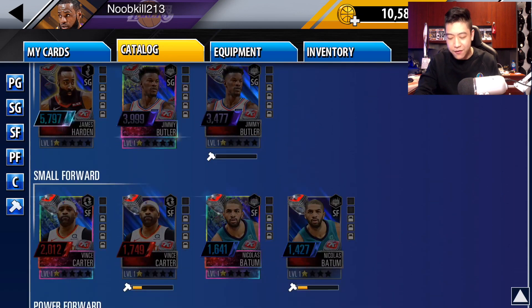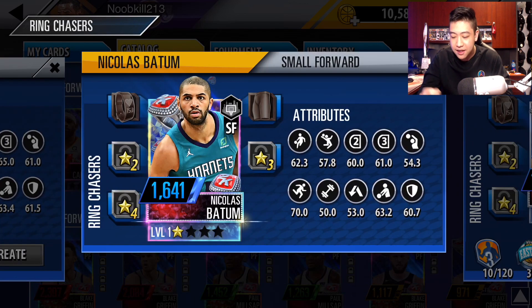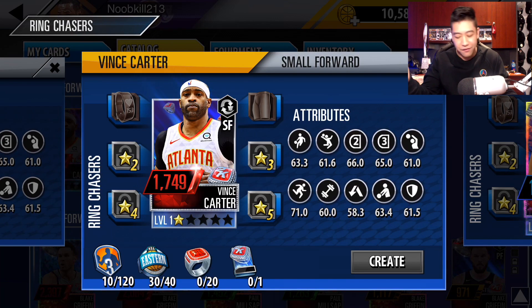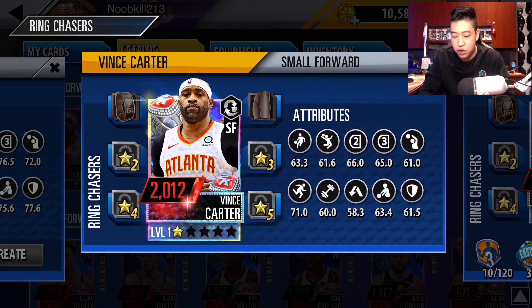We'll go to small forwards. Our lowest power is Nick Batum with 1,427 power. He also has a foil card at 1,641. Then moving on to Vince Carter — Vince Sanity right here, who does not have a ring. He's got a ruby card and a foil card at 2,000.